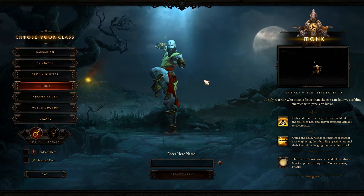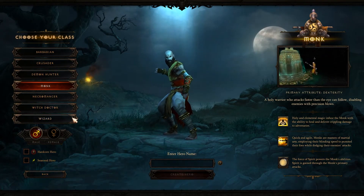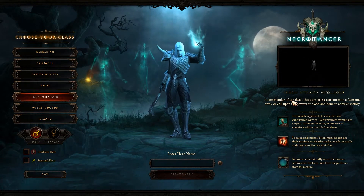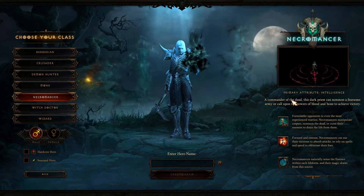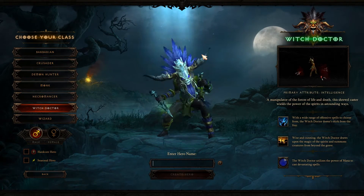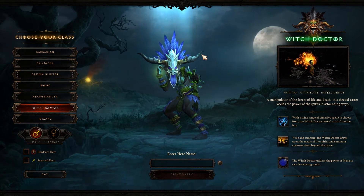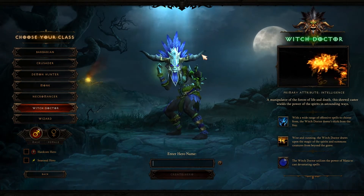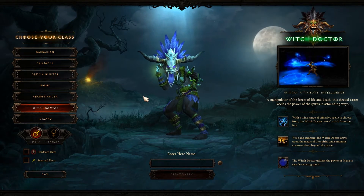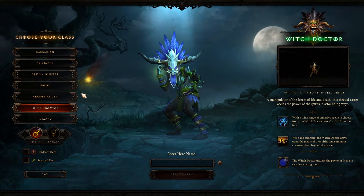Monk is a support-ish melee damage character with a lot of support options as well as damage options. Necromancer, as you can expect, features a lot of skeleton zombie pets as well as blood draining and that sort of thing. Witch Doctor is the traditional voodoo character — a lot of poison, voodoo stuff, frogs, bats, little animals like that, as well as zombie dogs, zombie abominations, spirit stuff. It's also mostly a frail character focused on ranged attacks and letting pets do the brunt of the tanking.